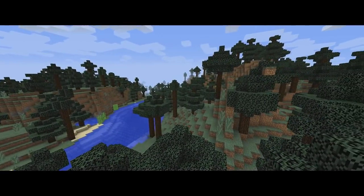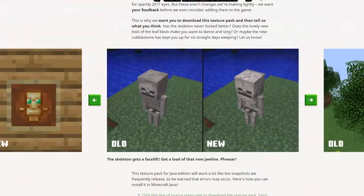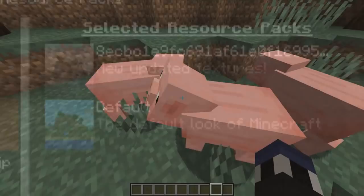Only a few days ago, Mojang officially released a downloadable resource pack of the new textures that will be finding their way into Minecraft fairly soon. Before everybody gets scared that these textures will be immediately implemented without our approval, Mojang has given us this resource pack to give them feedback before they add these textures into the game.